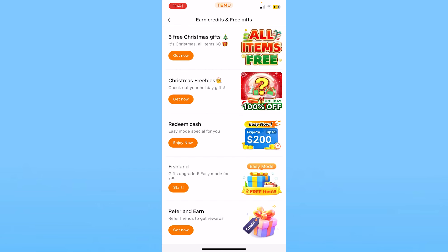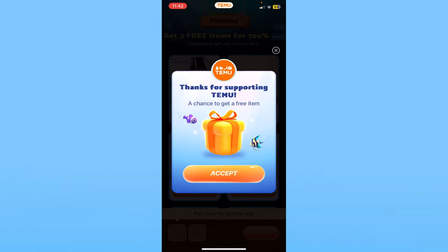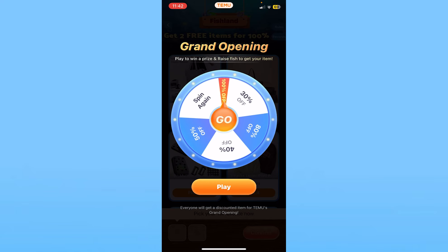From here, these are all the games you can play, and depending on the game you will get a chance to get more energy or more coins. Whichever game you want to play, just click on it. Once you click on it, you will be able to start playing, and just by playing the game I've already received a gift.